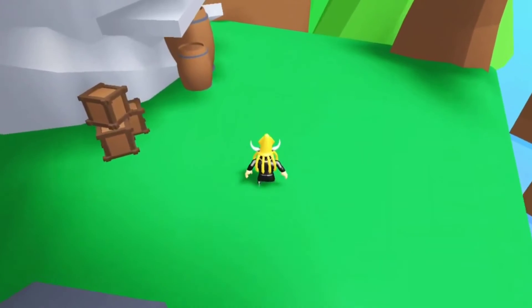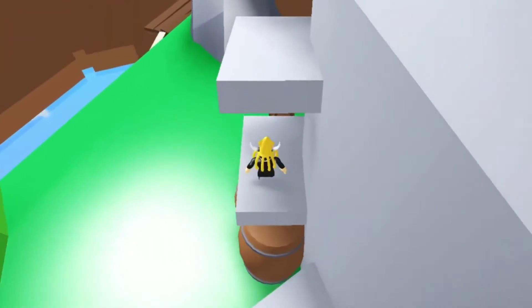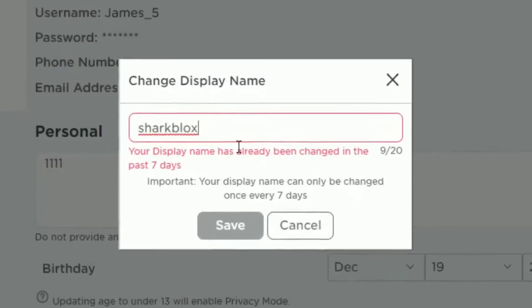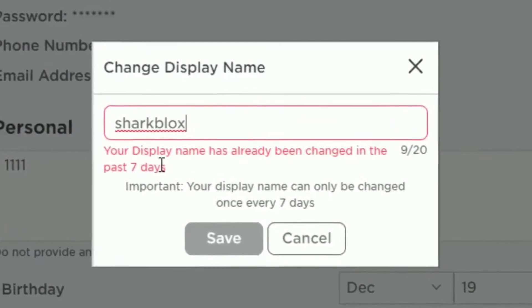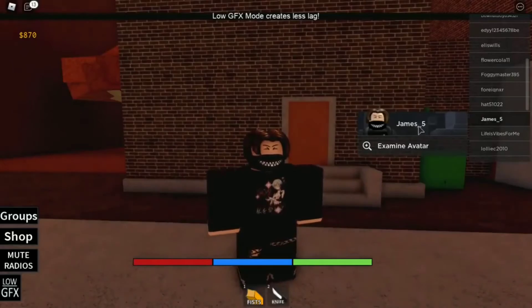On mobile, tap on the three dots icon and then select account info. Select the change display name button — the icon will look like a pencil and paper. Enter your new display name. Here are 200 plus good and cool Roblox display name ideas. Click on save, then refresh and check your new display name, which is different and separate from your Roblox username.